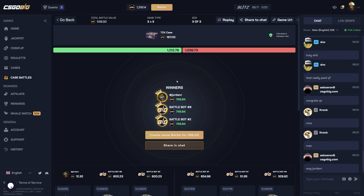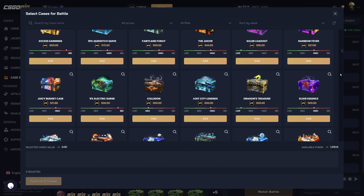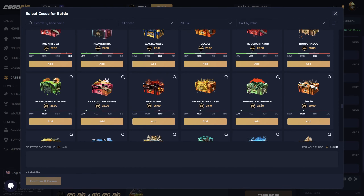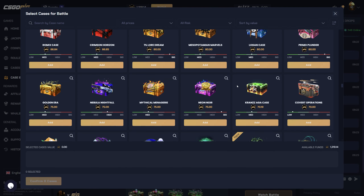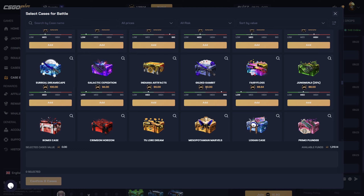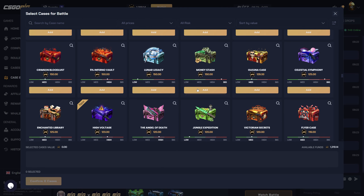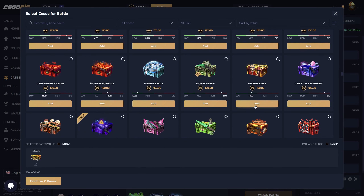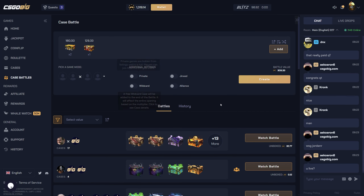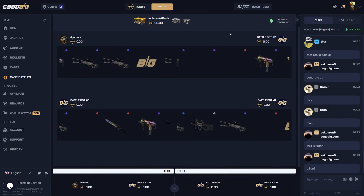Let's do one more battle — I'll do a 2v2 so we have a better chance of actually making money. I like 3v3s because there's more chance for everyone to get a good hit, but I feel like I might actually pull something good in a 2v2. We'll start off with a couple Indiana Artifacts and end it off with the Okuna case. No matter what, if we lose this, we'll just break even and cash out.